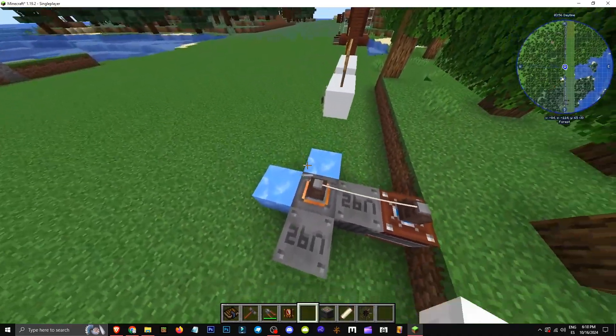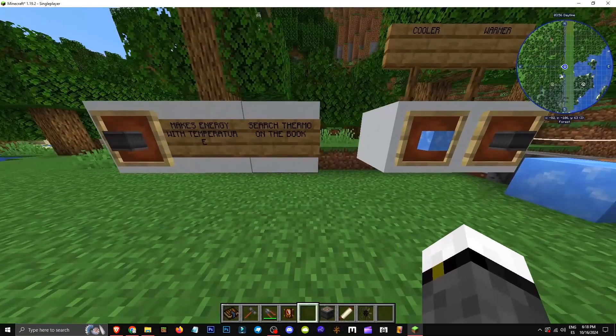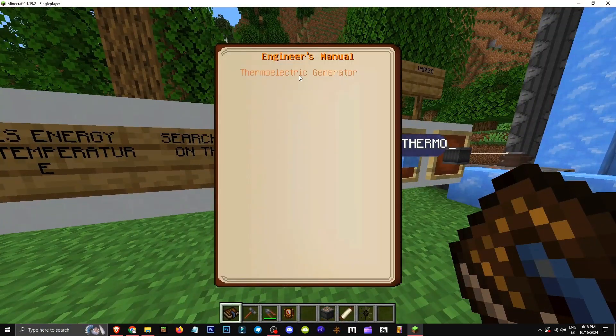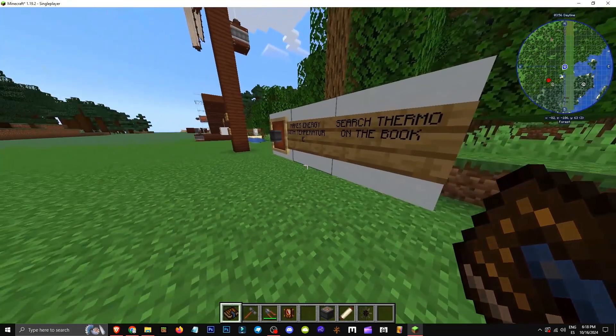This energy is basically generated based on the temperature difference between two blocks. If we check our manual and search for thermoelectric generator, we'll see a grid showing different elements and how each works. Blue ice is the coldest and uranium is the hottest, with 2000 power.